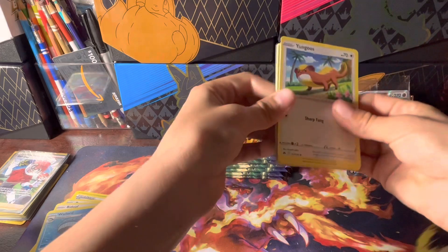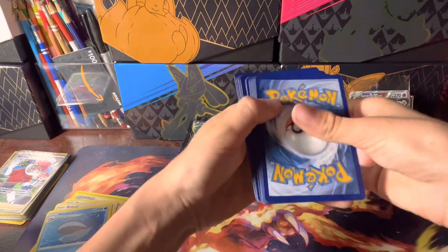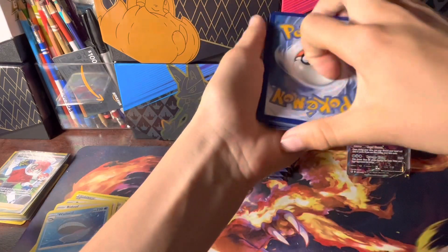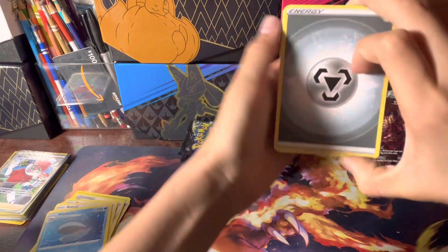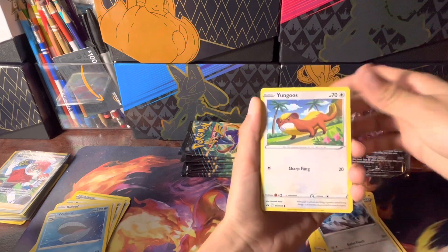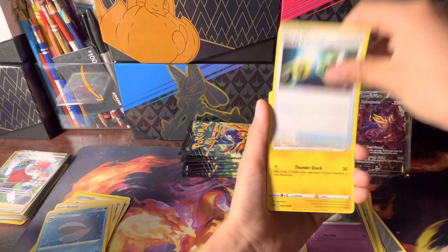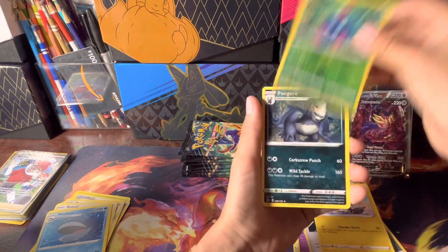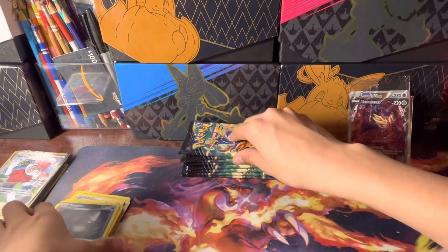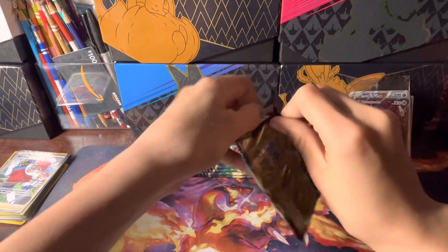Let's get some second pack magic, some third pack magic, some fourth pack magic — you know how it goes. Metal, Luvdisc, Vacuum, Luxio, Metang, Yanma, Goose, Kirby, Exeggcute, Energy Retrieval, Emolga, Tangela, a reverse holo, and a Pangoro non-holo rare. Come on!